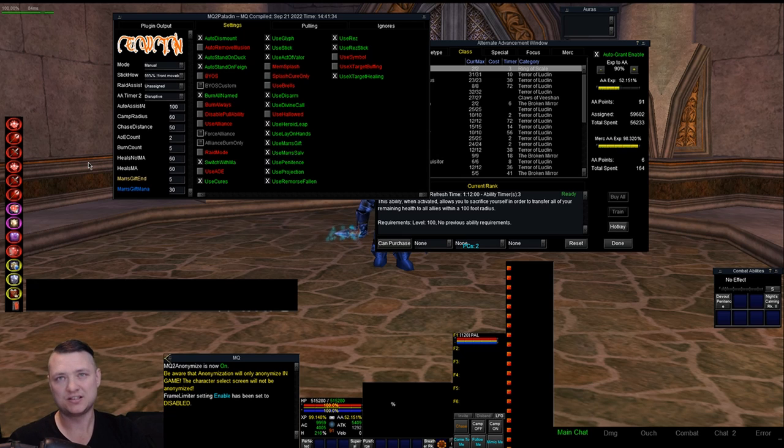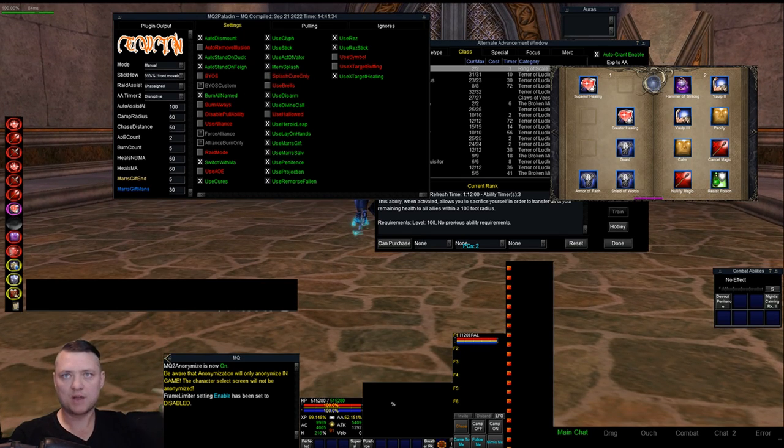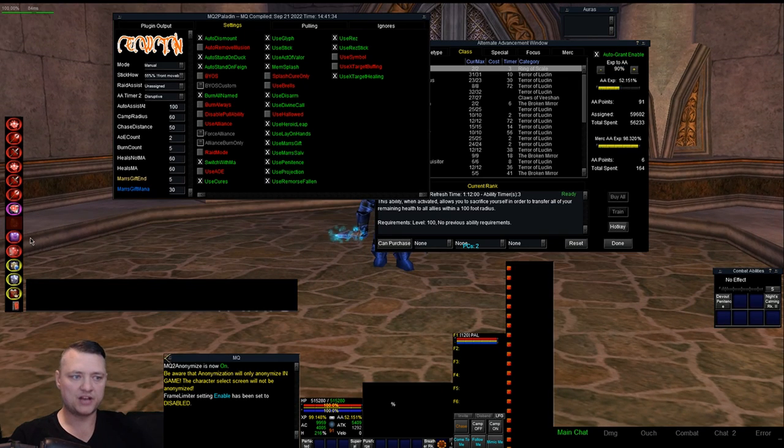I leave mem splash on full time. We're going to try to get your twin cast up and not waste it. If your splash is available, or if you have an event where you really want to save splash only to cure, we have a 'splash cure only' option. Turn that on and you'll only use splash to cure — you won't use it for healing, and you won't consume it on healing.